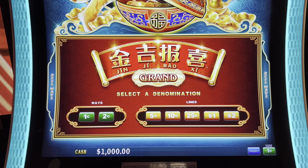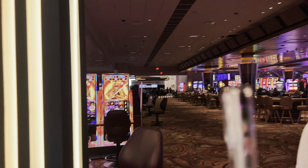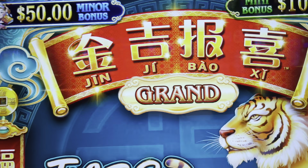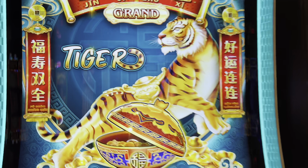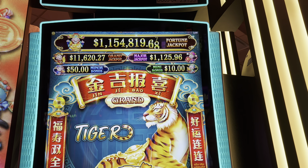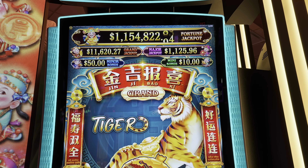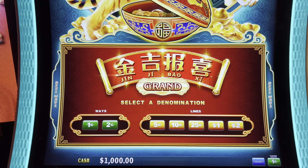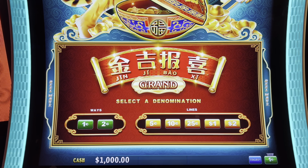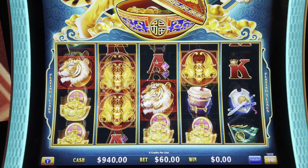We're here at Foxwoods Resort and Casino. We're gonna play Dita. The fortune jackpot is over 1.15 million. Grands 11,620. Major 1,125. The mini and the minor are gonna change depending what we do. We're gonna start out with two dollar ways — so we can bet up to $100 a spin. Let's start out with $60 spins.